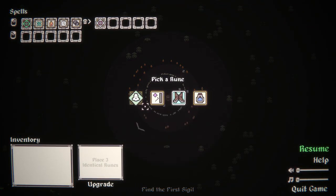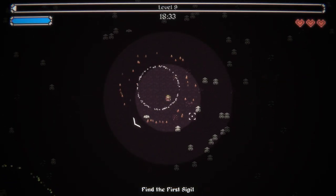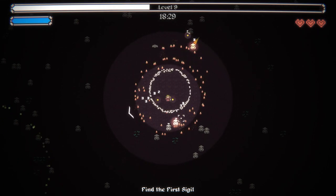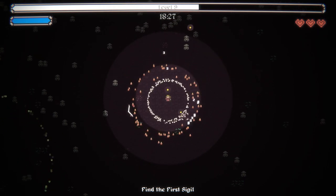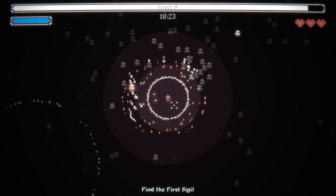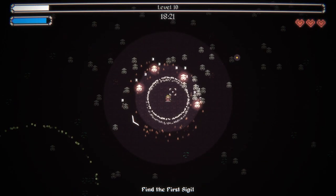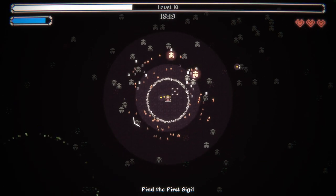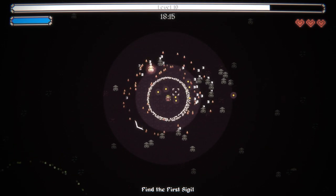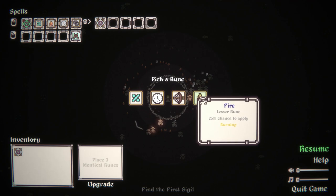Mana cost, bounciness, movement speed, or summon — let's just go for the movement speed for the time being. Not that I'm in dire need of it. I'm mostly just going to let these guys come at me. We don't really need more size — too big and we actually don't get the EXP as much. So the base level of aura is kind of worth it.